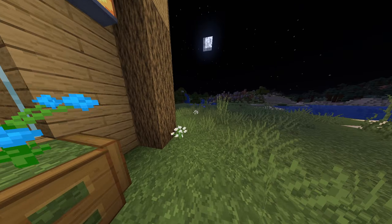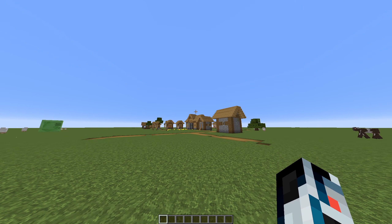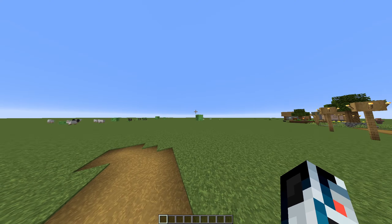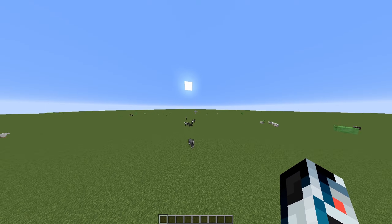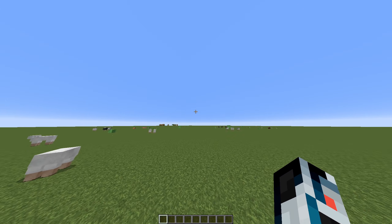Anyway, I'm just going to get on with the video. I spawned next to a village, but that doesn't matter — we can just go far away. I chose a super flat world because it's the easiest world to demonstrate this command in, just because it's super flat.